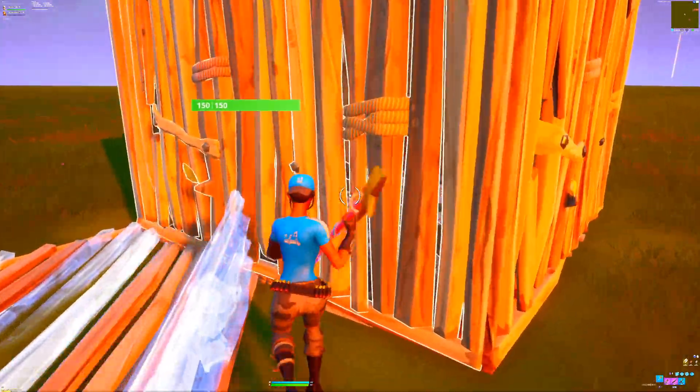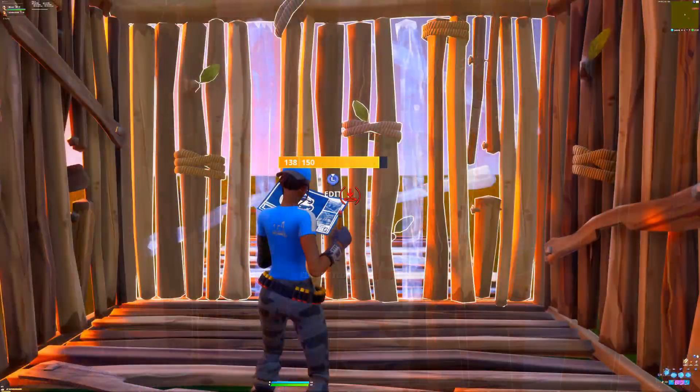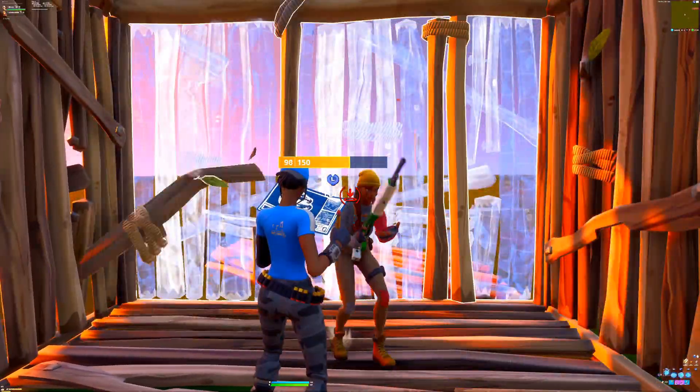This one here — you want to go ahead and edit your floor on either side, just like in the video, and then you should be able to walk straight through the wall as you mine it.